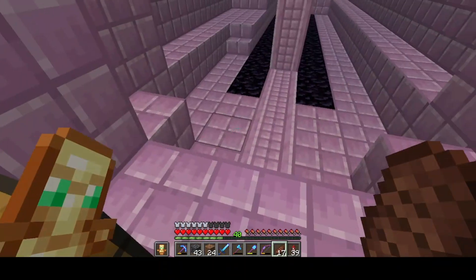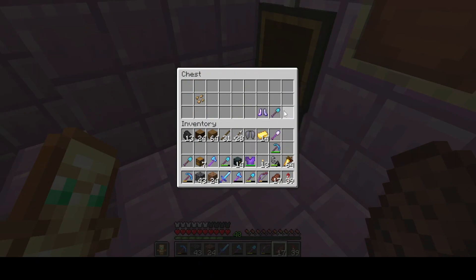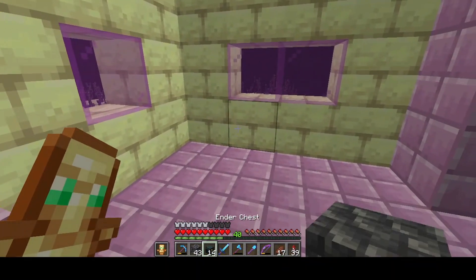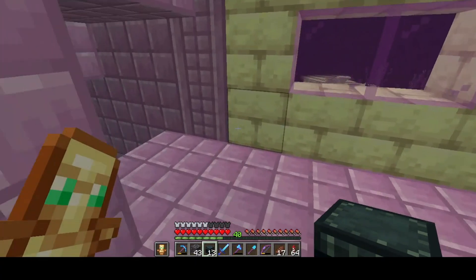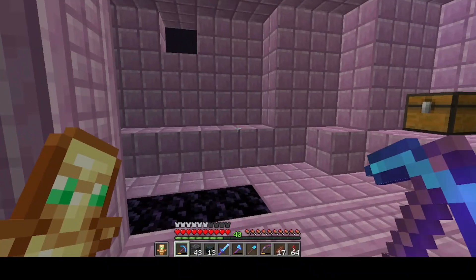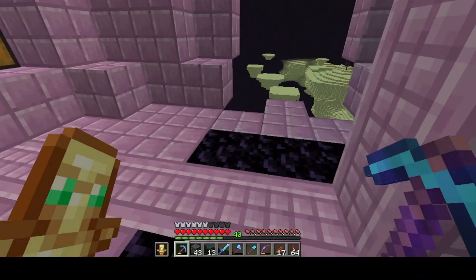So we have our first Elytra! Let's see what goodies we have in here. I don't think I want that, so let's leave everything else. Get some more Fireworks, keep some Slow Falling Potion with us. And then let's mark this to show that we've raided it — what I usually like to do is just dig out a hole, one on each side, so that we can see that it's been raided. And now we can head off to the next one.